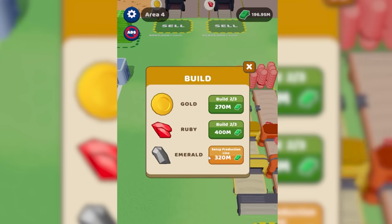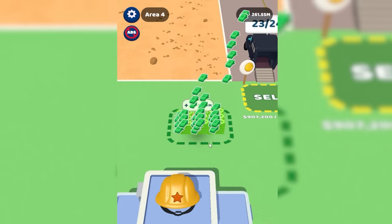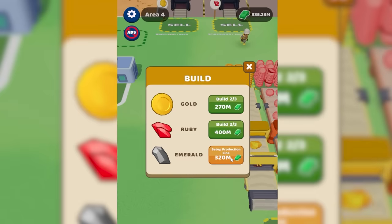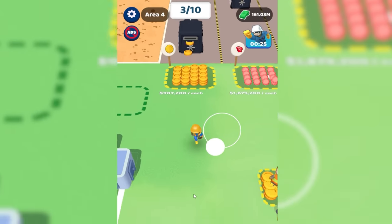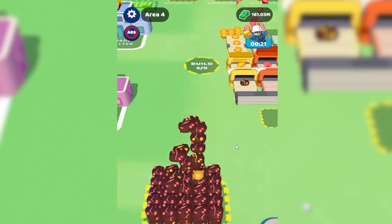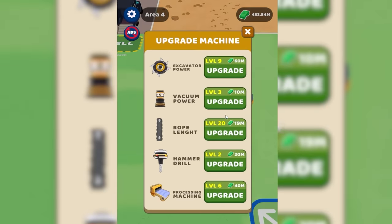I can see it starting in the bottom of the screen. The production line for emerald is 320 million dollars. Again that sounds like a lot of money but we probably have a few hundred million sitting right here. Well we had 140 million which absolutely gives us enough to build an emerald conveyor. And each emerald is worth 2.2 million dollars. I hired the superworker — he already made us another 150 million and we've got a ton of money and ore sitting right here. Basically circled the area again and there's another 130 million. Quickly saved the 400 million dollars — that means we could probably get a little more rope length and drill power.